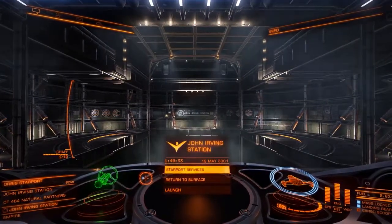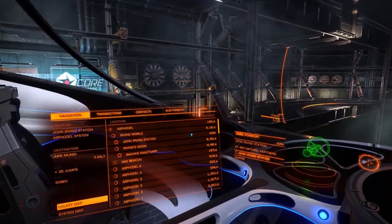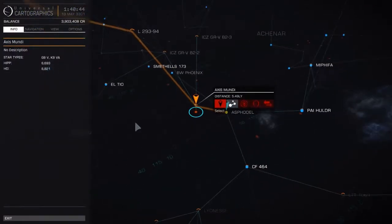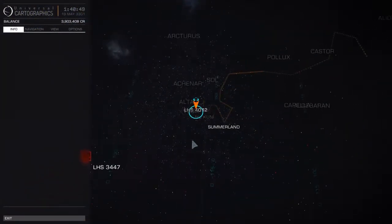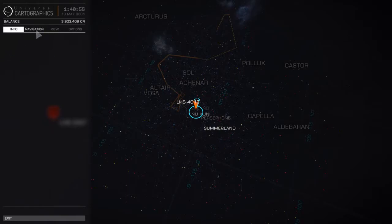Hey guys, it's Vaunsky here and today we're back in Elite Dangerous. I'm going to set off on a very long route — 35 jumps going about 200 light years. I'm doing this to get to the Sobek system, which is apparently where there's a community goal kicking off. It's also up in Alliance space; I believe it's close to Alioth.